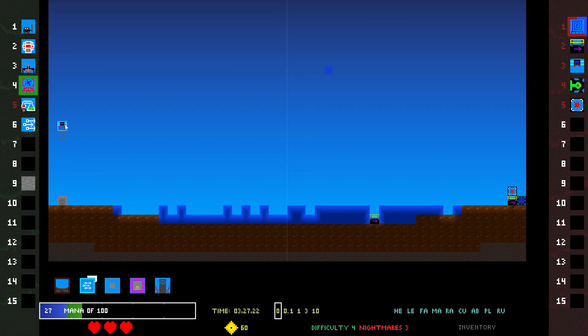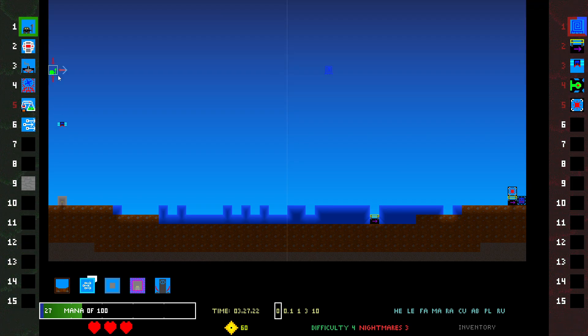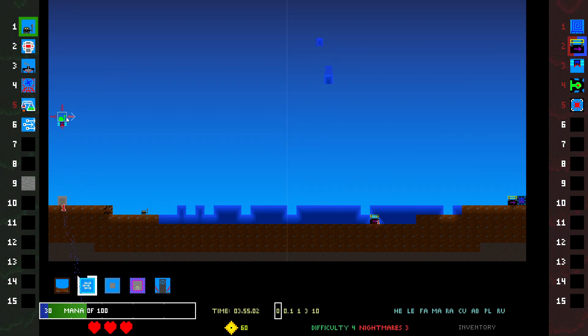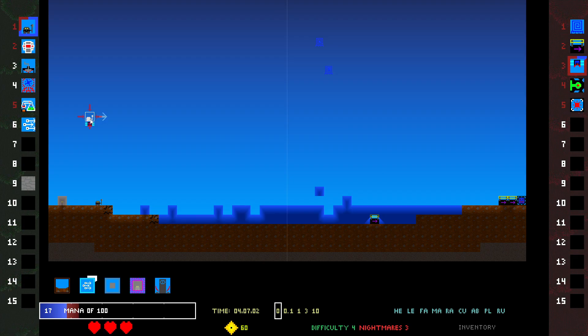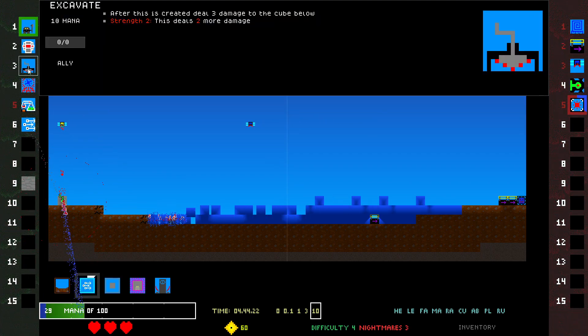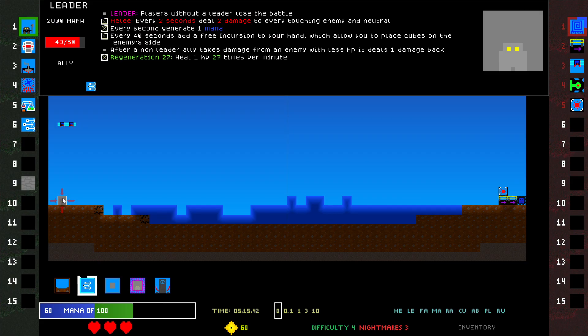Yeah, this one can just sit there and do 20 damage per second to me basically. How fast do you move? This should kill it I think — nope, but it did hit it. My leader's fine. Darn it, I think the drone moved.